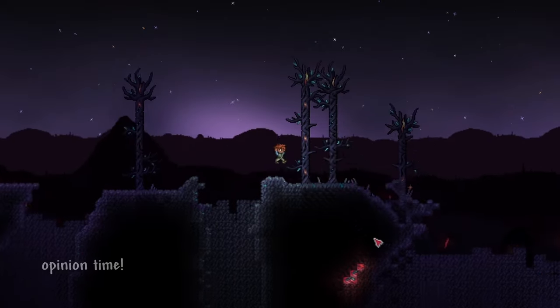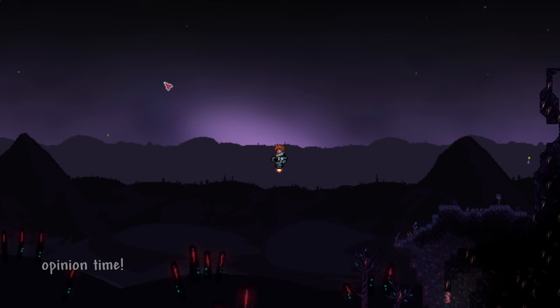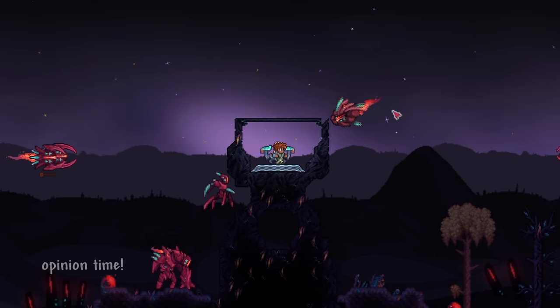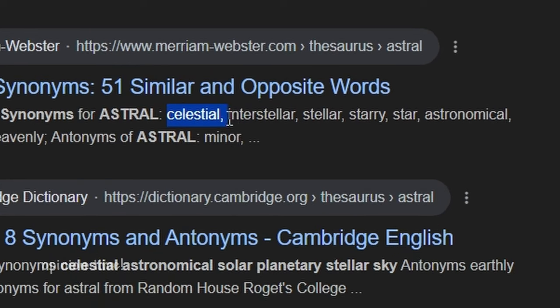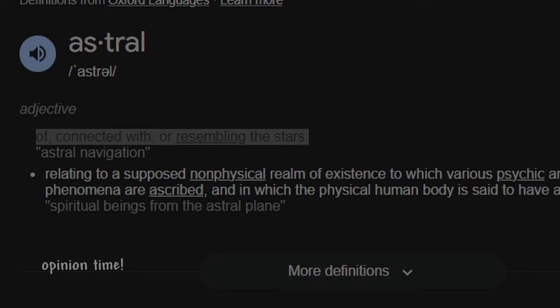Why do I think this is the best biome in Terraria Calamity mod? Let's start off with the theme. It has an alien theme to it, with that hue of purple and specks of cyan and red mixed in. If it's involving aliens, then it probably involves space as well. From the name of the biome itself, 'Astral' is a word synonymous with celestial, interstellar, stellar, starry — and its definition, 'relating to the stars,' proves it further.